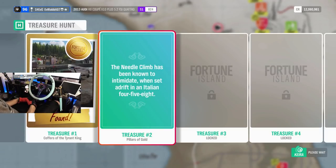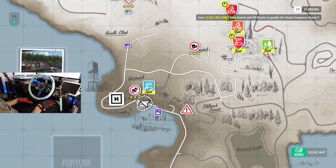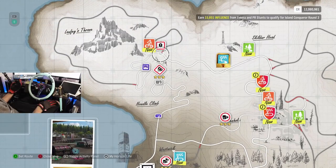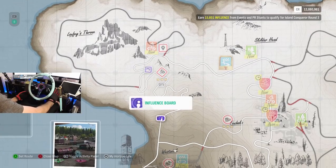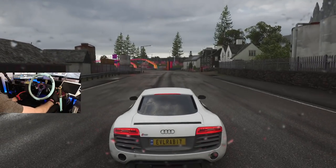Phase two of Horizon Fortune Island is now underway, which means there's a new treasure chest riddle. Listen closely: the needle climb has been known to intimidate when set adrift in an Italian 458. Good luck. Island Conqueror round two is live — only the best drivers advance. And there's a new PR stunt — our second challenge is the needle climb with a 458. So we will be doing that in another episode, maybe, or maybe today.